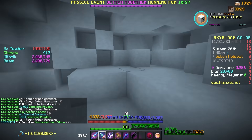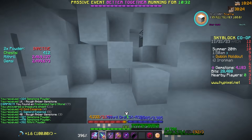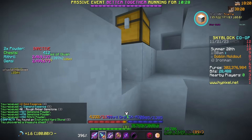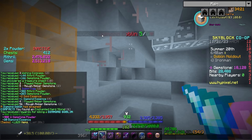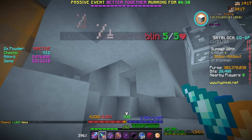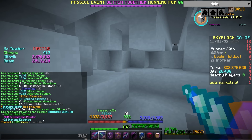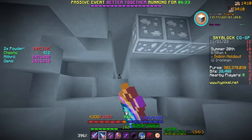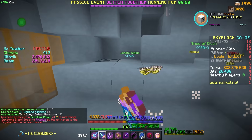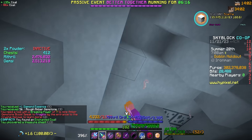Chests spawn so fast and being able to open them right away is perfect. Let's hope that double powder luck is good today because I feel like I haven't been getting many of those recently. This lobby has been bugged — golden goblins have been spawning without armor on and their bars just stay above them. But that was a diamond goblin! 20 diamond essence is always juicy, and it helps the bestiary too.